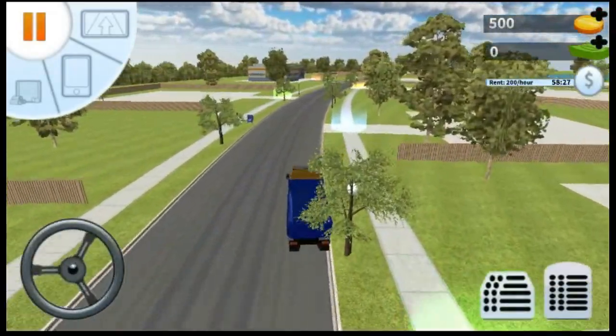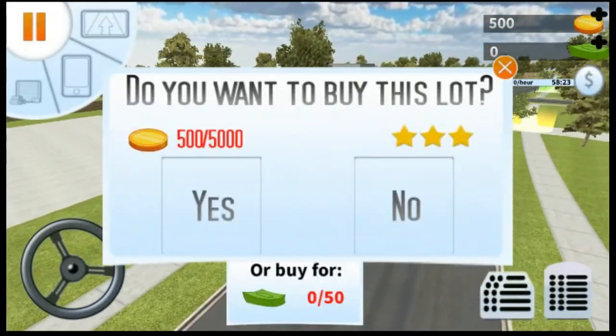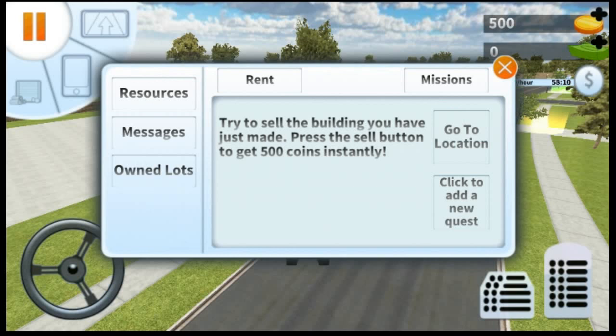I think we've actually got free control now. Interesting. Can we now build one here? You don't have enough coins; you can get more coins by collecting rent, doing missions, or exchanging cash for coins. That basically means pay them for coins or grind. Go to missions — how does this work? Try to sell the building you just made; press the sell button to get 500 coins.